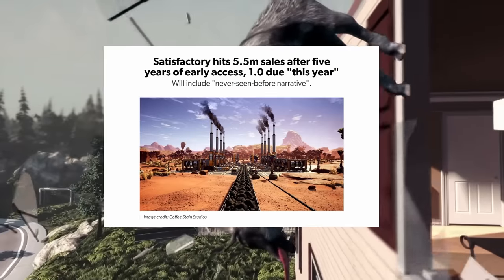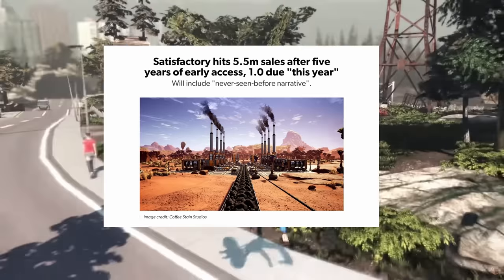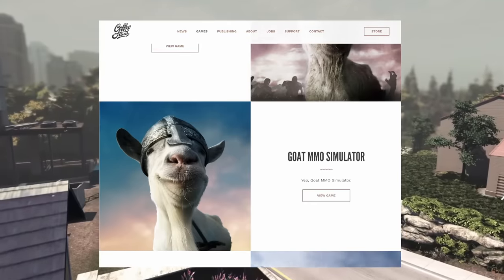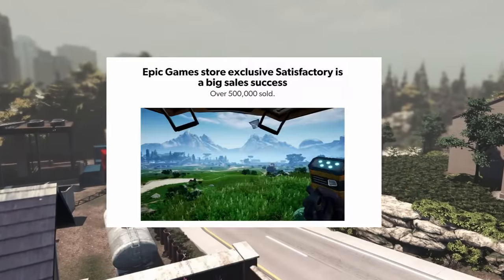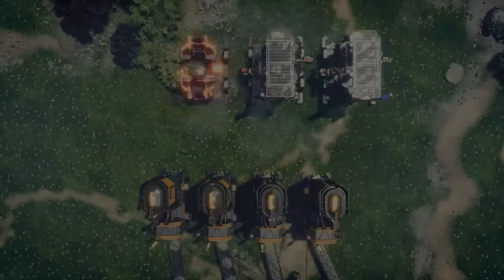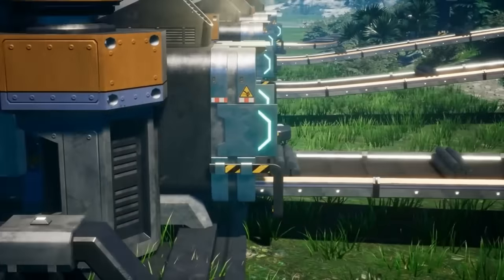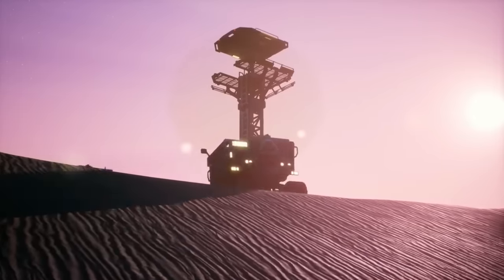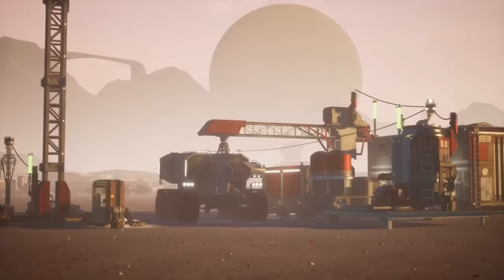It was a huge success selling over 2.5 million copies. Satisfactory no doubt cost a lot more to develop, but it has now sold over 5.5 million copies, and I expect that to increase for 1.0. I draw on these numbers because Goat Simulator went on to have 4 DLC packs and a sequel as well. And if Satisfactory was a massive success with over half a million sales back when it was an Epic exclusive in 2019, then I'm sure they will want to capitalize on that success. And if they have many plans they'd love to add, I can only hope that some of them will come to fruition further along. I'd personally be happy buying DLC to further support the longevity of this amazing game.